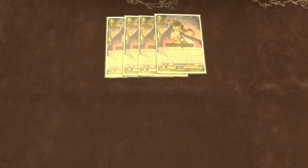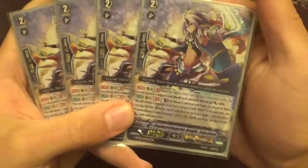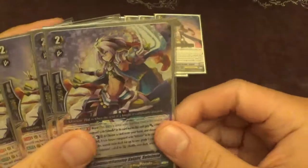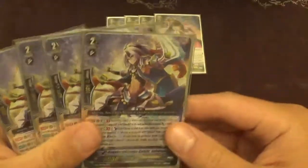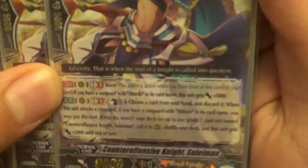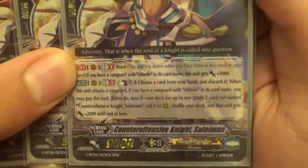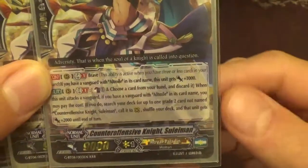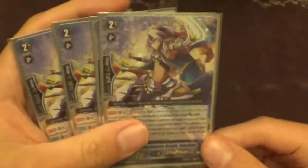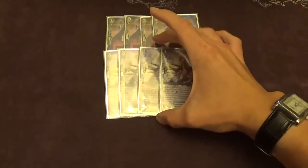For the other grade two we still have one of the biggest workhorses of the deck, Counter Offensive Knight Slayman. This card is still pretty much as good as ever, though Livaro is kind of a better version of it. But this card is still fantastic — it's brave, and when he attacks with an Altmile vanguard he gets 3k to hit numbers. When he attacks you can counterblast one, discard a card, search your deck for any grade two not named him, call it, and he gets 2k. So you still have two superior-calling grade twos that you play ping-pong with on your big turns.